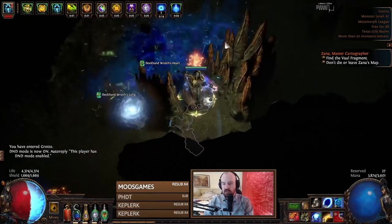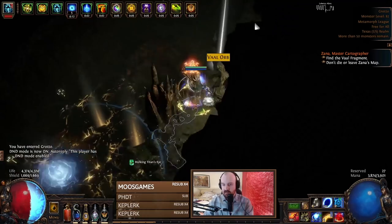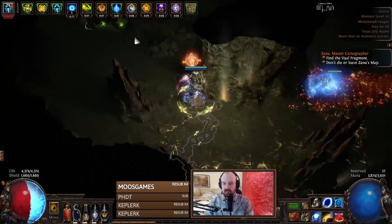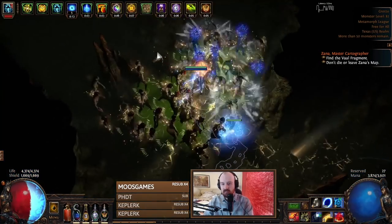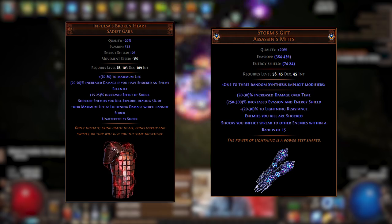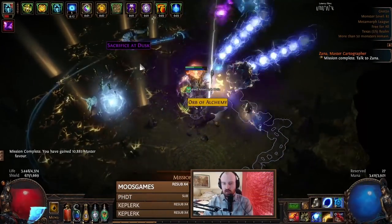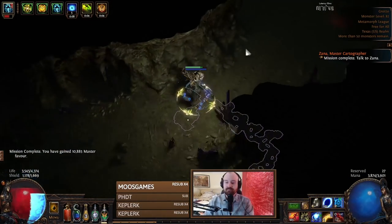So if you want to replicate a build like this, good news is it's not ultra expensive in the grand scheme of things, but there are a lot of weird, quirky required uniques that I decided to use. First of all, we have Impulsa and Storm's Gift — these are non-negotiable; the build literally does not work without these items. You want to try to get some kind of good implicit on the Storm's Gift because it is a synthesis item, which means it can roll all kinds of crazy stuff. I'm not really sure what the best choice would be.